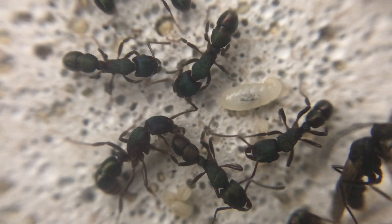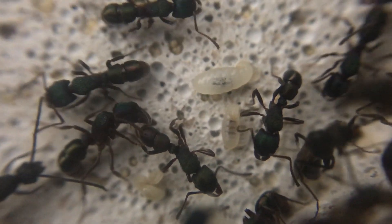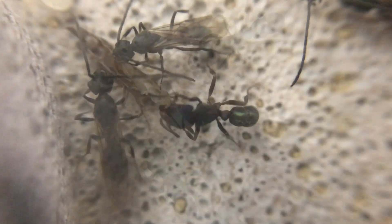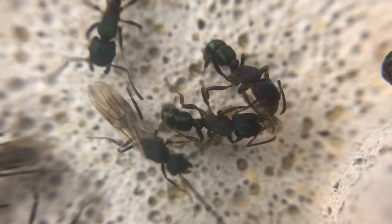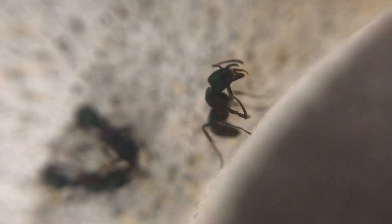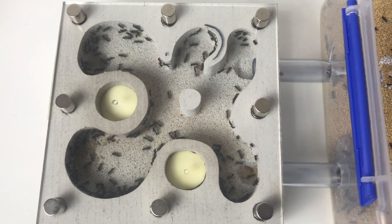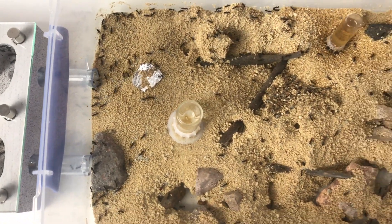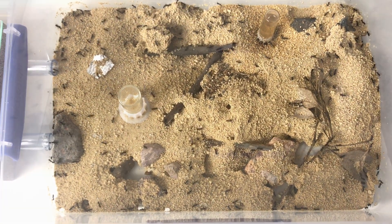Beautiful colouring on these too — that nice metallic greeny-blue colour, which is where they get their name from. I have thought about doing a bit of a change to the outworld, in some ways because they made such a mess of it digging, but then that's fairly natural as well. What do you think — should I make them a new outworld or leave it how it is? I was thinking perhaps leaving it over winter just so they're settled. Do you like the Waitong nest made by Coltrane? Would you like to see something different with this colony? I'd love to hear your feedback. A fascinating species, very well-known here in Australia — these ants have stung many people during their picnics.